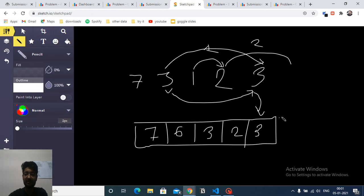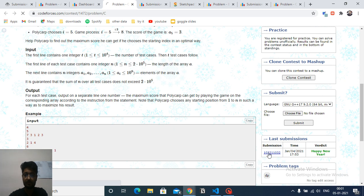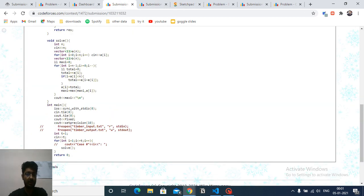The output is 7, which is the maximum. You find the maximum among all computed dp values, and that's the answer. In the code, you have a vector for input values and a vector B for storing the DP values. The variable max tracks the maximum. You can fill the whole array and then find the maximum, or find it while filling — both approaches work.